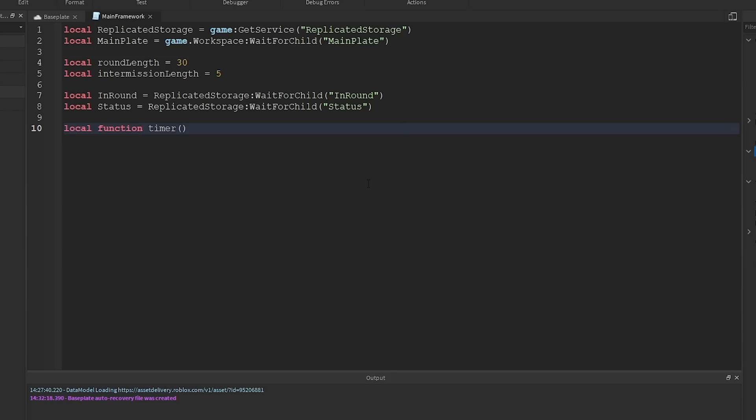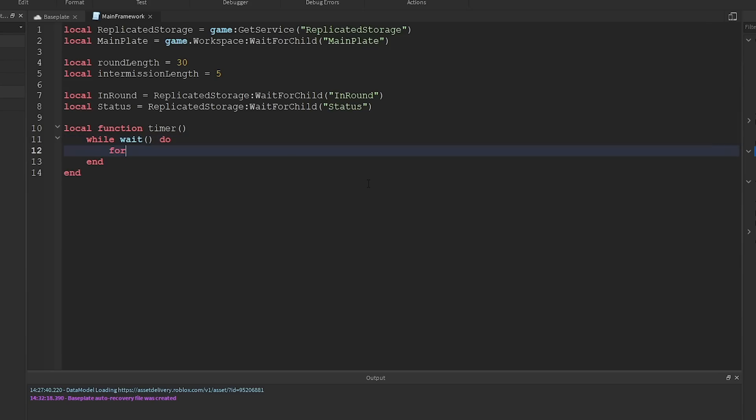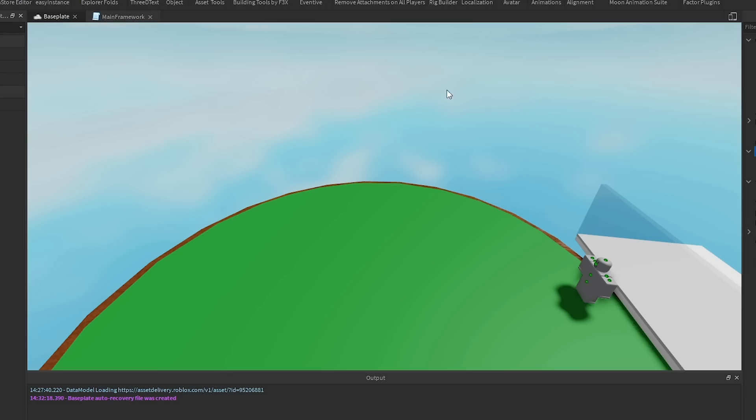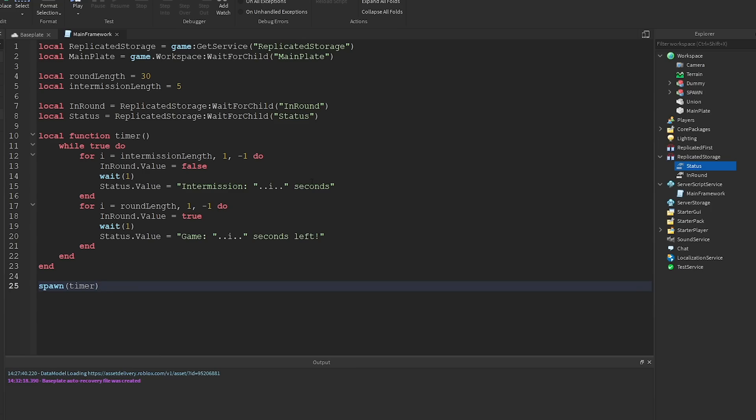Now I'm making a function for the timer and the whole timing system. I'm going to run that in a new thread using a coroutine so scripts can run simultaneously instead of one at a time. I also added a status value — a string value — so it shows at the top of your screen whether the game is in progress or not, which the client can read from a local script.